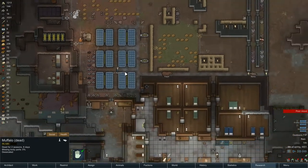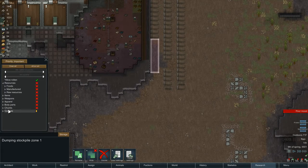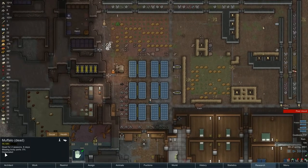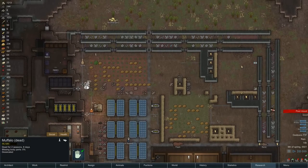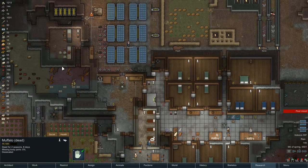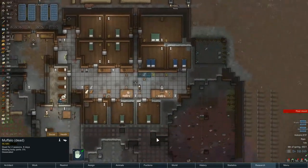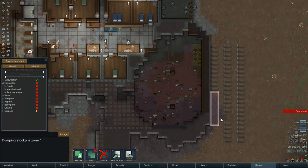I've got to figure out how to get rid of this thing. I'm not sure how. I can go to the dumping stockpile and allow rotten, but it's not really rotten anymore - it's a skeleton. It calls itself desiccated, and I don't have an option to accept desiccated, so I can't click on it and say haul. I'm going to have to figure out what to do with that. I could move all animal corpses over and allow rotten, but there was one thing that came up because of the ugly environment - what if we allowed animal corpses?